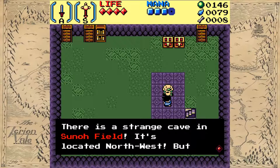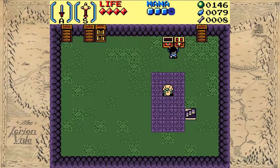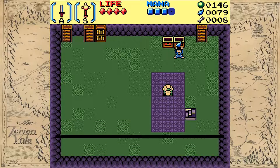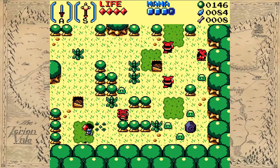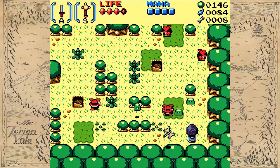There's a strange cave in Soonho Field — it's located northwest, but please be careful, there's lots of monsters. Have a rock. I got bombs! Oh man, we got bombs — we got those explosive devices! And I was right: the same key as dodge is the key to pick up rocks.